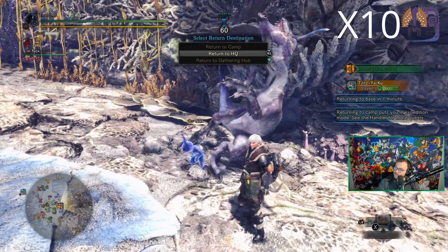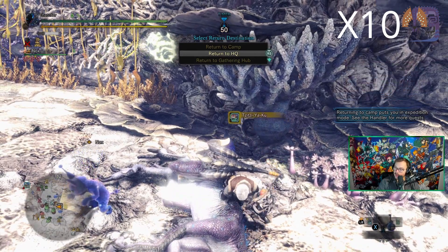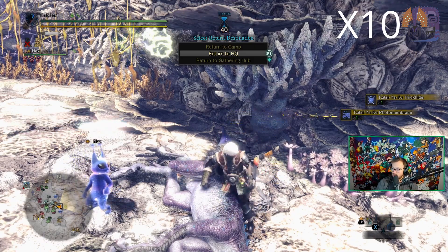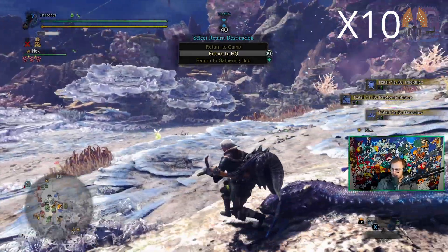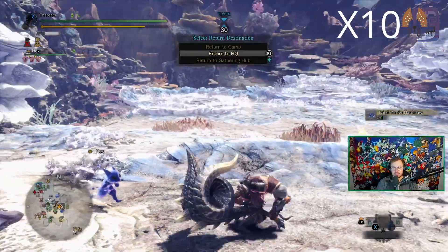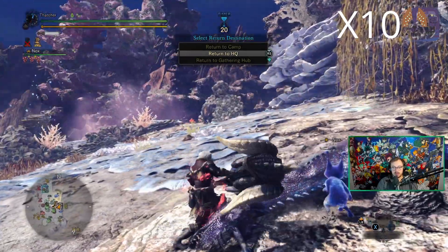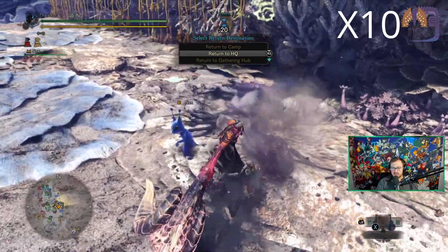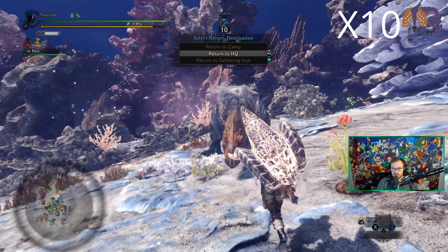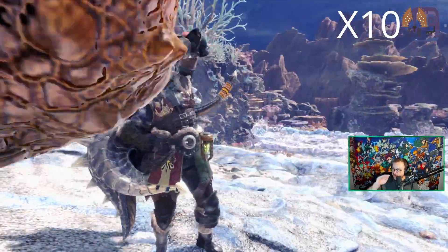Honestly, maybe there are like two weapons — I think the insect glaive, the hammer, and the sword and shield — that have the best use of the clutch claw within combos. It is so smooth. With the hammer, you're always running around with a charge to time a move or do a charged variation, and a lot of times those moves will stun — which is a perfect combo into getting the clutch claw attack off.